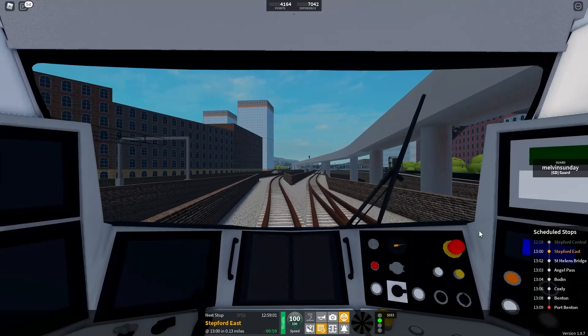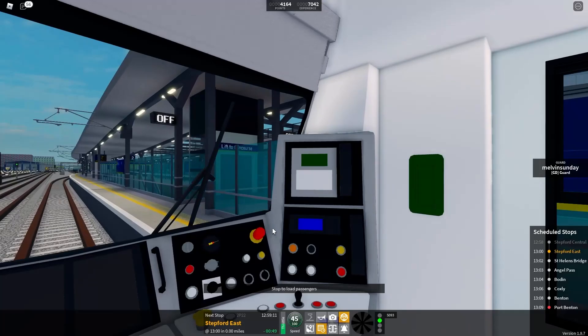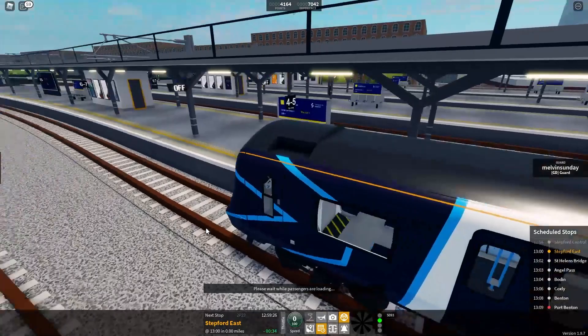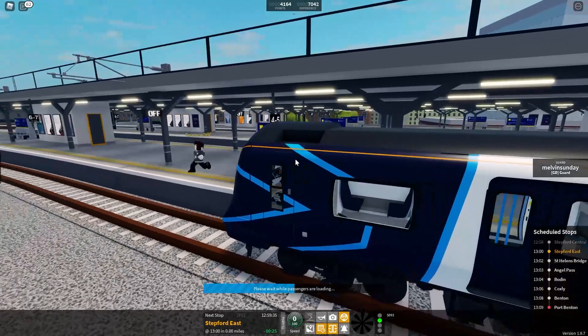Going onto platform one at Stepford East. Let's actually drop the speed now because I don't really want to repeat yesterday's video. We have five coaches. I didn't quite get that stop correct - stopping at curve stations is a bit tricky, even when you try the line tactic I mentioned in yesterday's video.